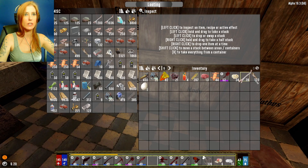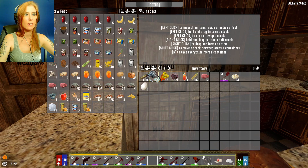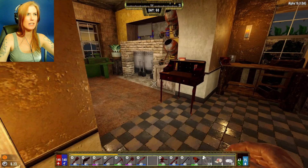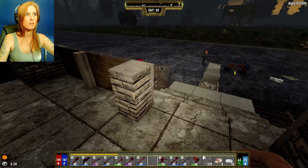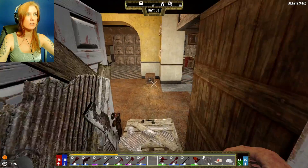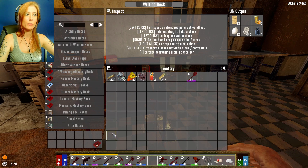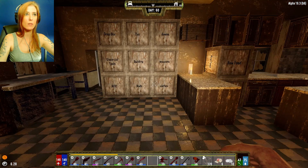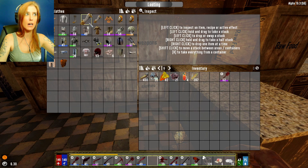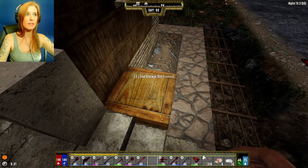I'm going to have to go and sell all of these feathers to Jen as soon as I possibly can. I did pick up a couple of eggs while I was out — which box did they wind up in? Here's four eggs. It's got three minutes. I want to go ahead and do that because I need to start putting together the mods that I need for my outfit.